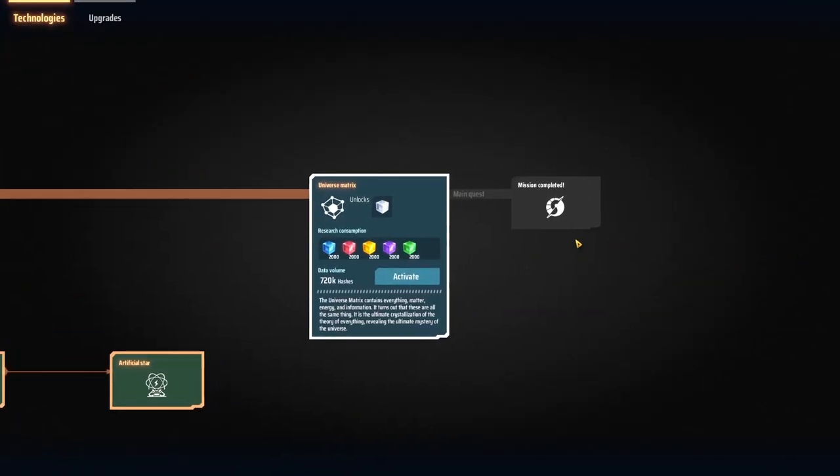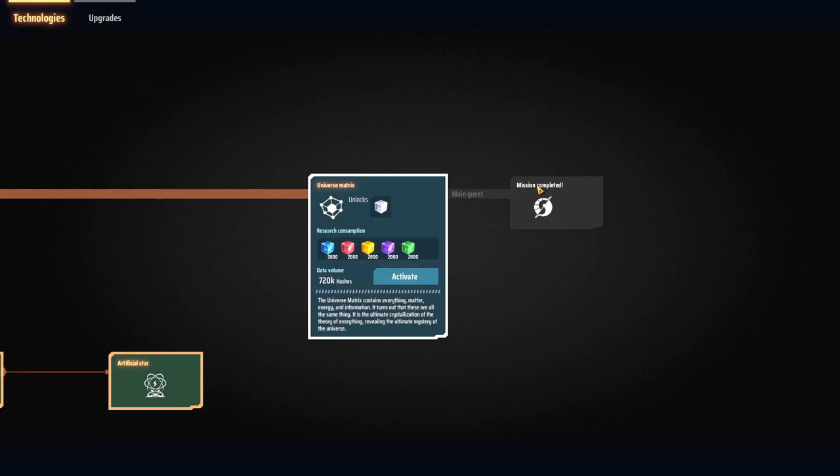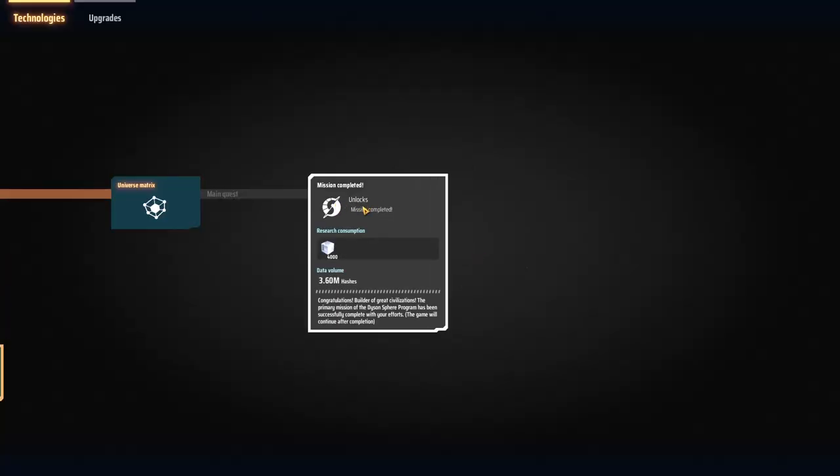I think it's about time we maybe get to the Universe Matrix — it is quite easy to get and just requires a lot of anti-matter. It does take away quite a bit of power making these, but yeah, we'll look at that and then we can easily complete this next episode if you want to.